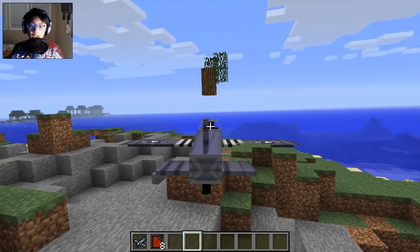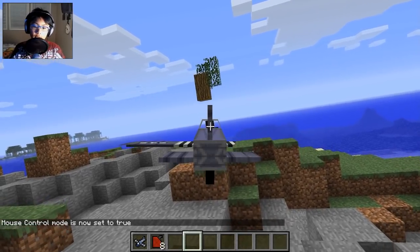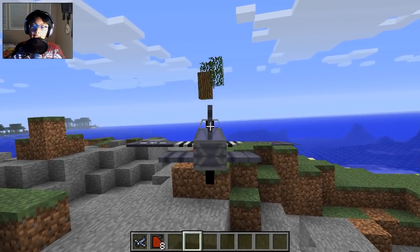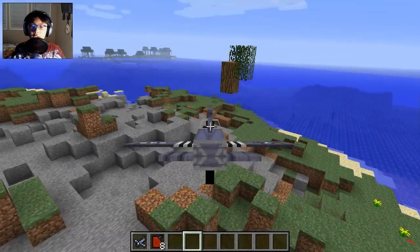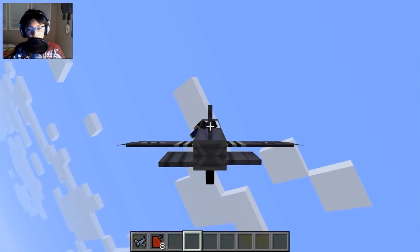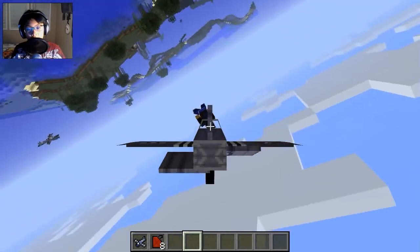I don't like that control though. What I like is hitting C - as you can see it says 'mouse control is now set to true.' What happens is wherever you tilt your mouse, that's how the plane tilts. Normally in Minecraft to look up you move your mouse up, but in this mode it's inverted - looking up tilts the plane down. Left and right are normal. You hold W to start the plane, then tilt your mouse up to pitch up. It's really cool.